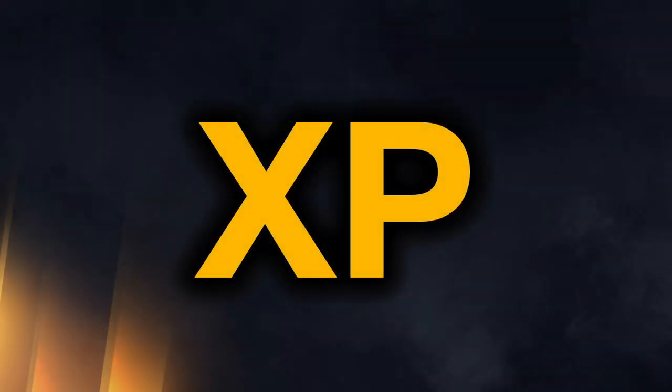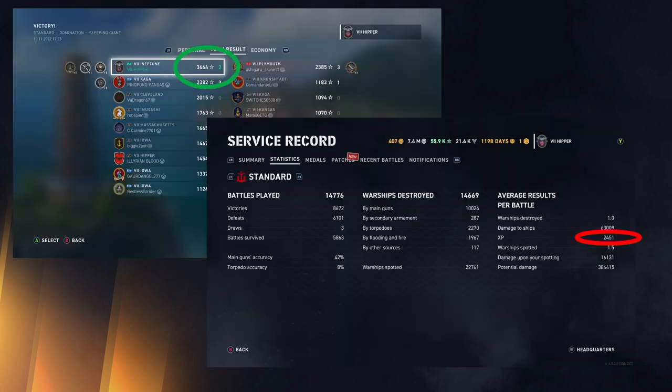Hey all, Hiba here. Today we are diving into quite a complex subject: XP. Just to make sure we're all on the same page, there are different XPs in the game. What I'm talking about in this video is what we call base XP, and that's not really shown in the game except for the team result screen — the one with the green circle around it. That's the base XP we're talking about.